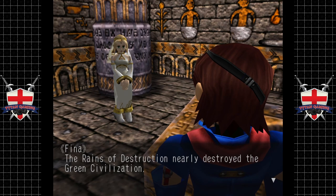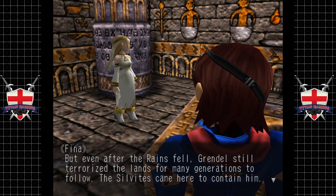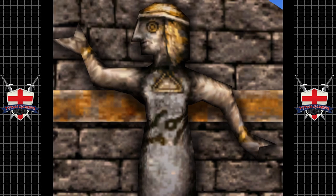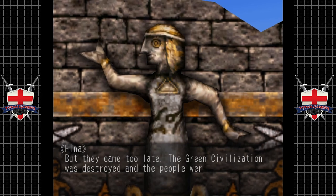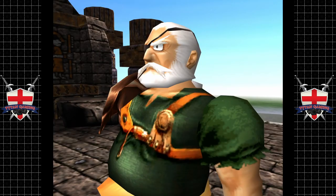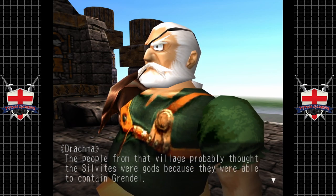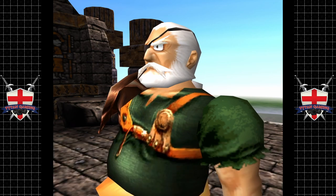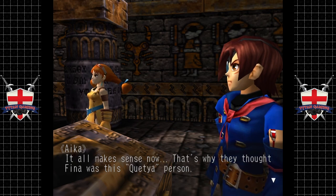The rains of destruction nearly destroyed the green civilization. But even after the rains fell, Grendel still terrorized the lands for many generations to follow. The Silvites came here to contain him for many generations. But they came too late - the green civilization was destroyed and the people were reduced to a few primitive tribes of scavengers. People from that village probably thought the Silvites were gods because they were able to contain Grendel. It all makes sense now - that's why they thought Fina was this holy person.